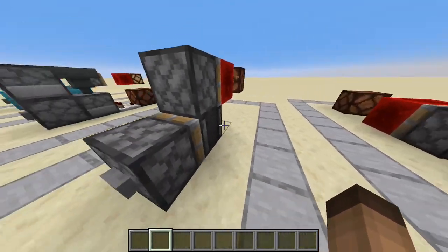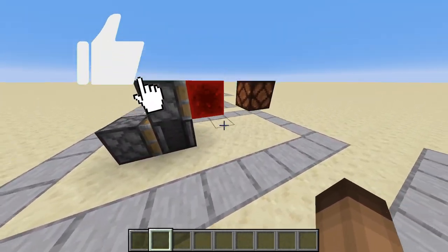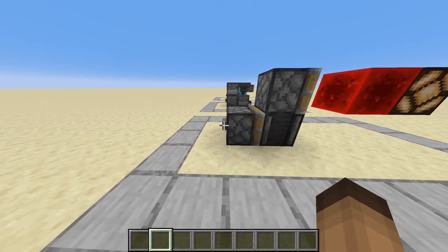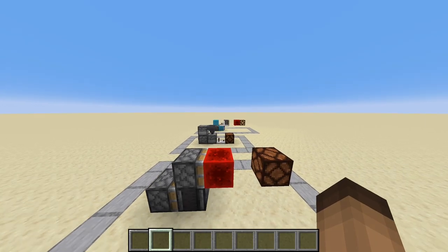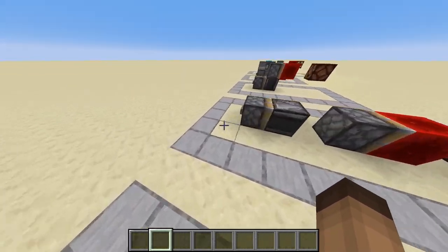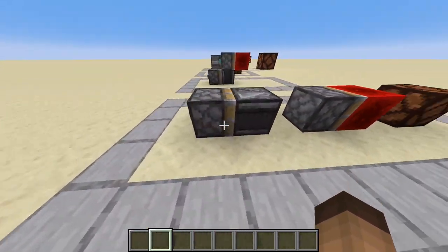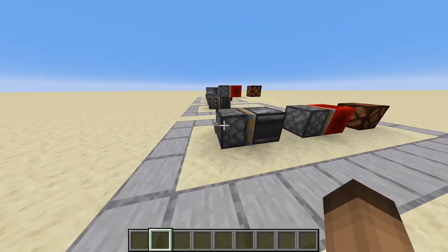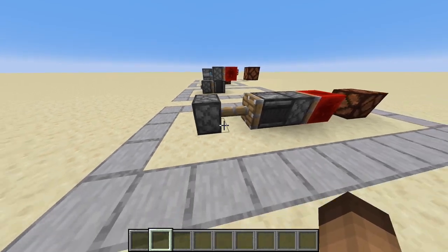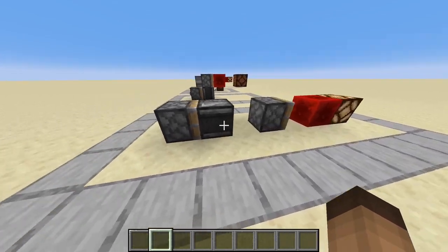Here we've got our first observer-based design. Here we have a design that is quite small. It works pretty similar to the first one. Here we've got basically the same thing, just a one-tall and one-wide design. This is one of very few, if not the only, design that's one tall and wide.